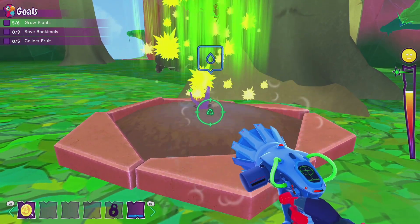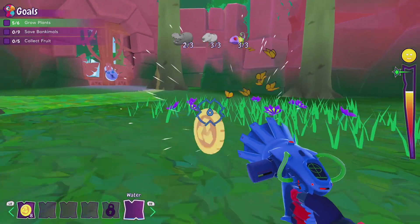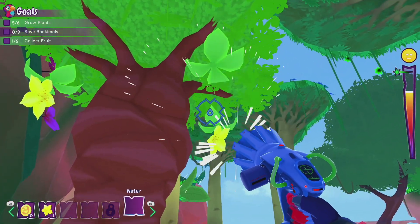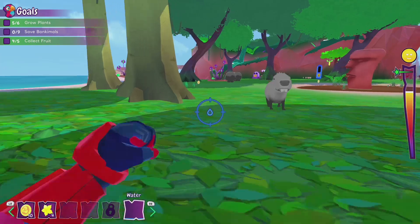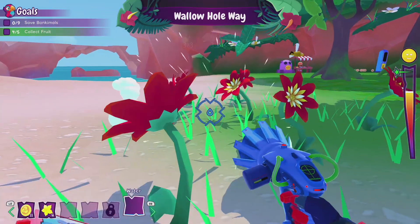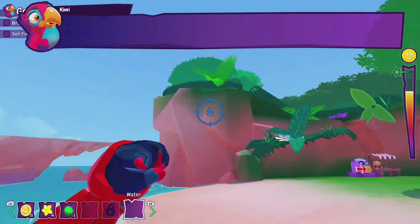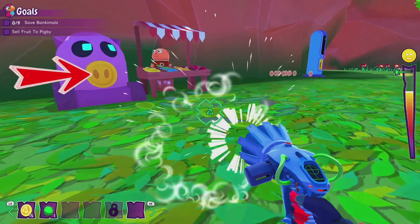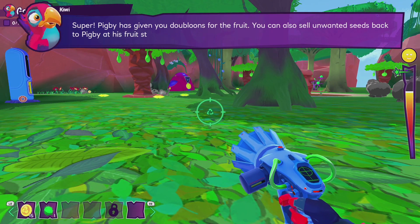After all those interruptions, our final tree to plant. Let's collect all our coins. As we go around, we can pick some fruits — we do need five. Shoot any fruit you've collected into Pigby's stall to earn extra doubloons. That part of the mission is complete!